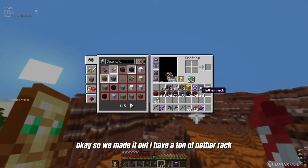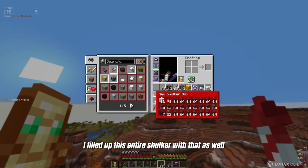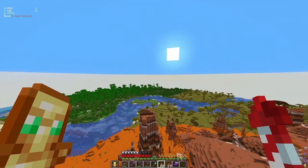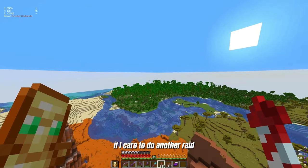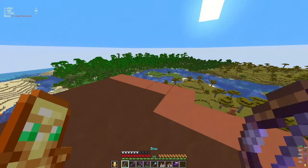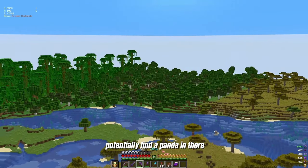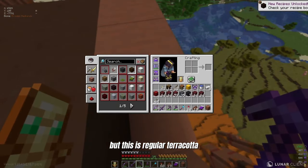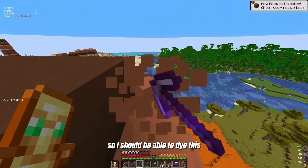Okay, so we made it out. I have a ton of netherrack; I filled up this entire shulker with that as well. We also got this little place here if I care to do another raid. But yeah, this is the jungle I was talking about — hopefully I could potentially find a panda in there. The more you go in, the more bamboo you'll find. But this is regular terracotta, so I should be able to dye this.